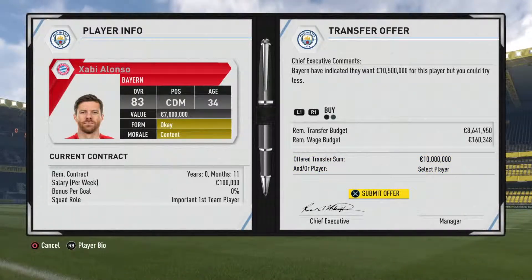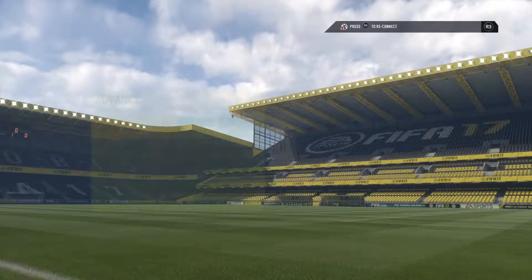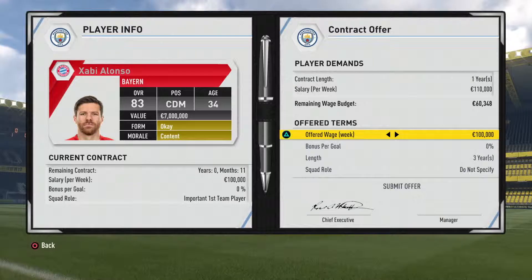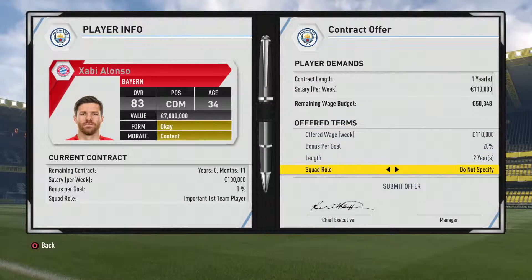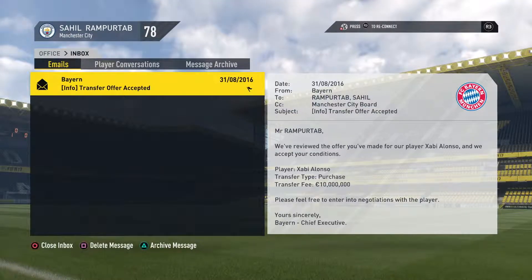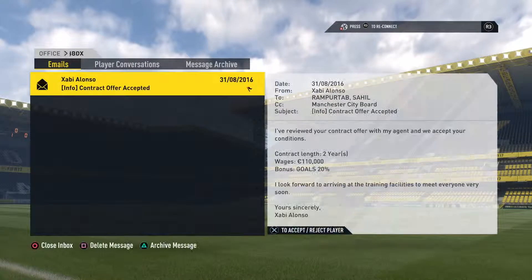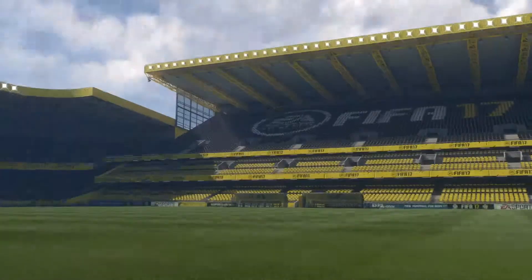I'm going to double the deal for Alonso, hopefully they'll accept 10 million. Morales they want too much — don't have the money yet. Let's go forward, hopefully we can get my man from Bayern. And they have accepted — wonderful! Let's offer him a decent contract: 110,000, 20%, 2 years is fine because of his age, and an important first-team player role. They have accepted — so that's a really good steal at 10 million, maybe slightly on the expensive side for Xabi's age, but for his ability I'm quite happy.